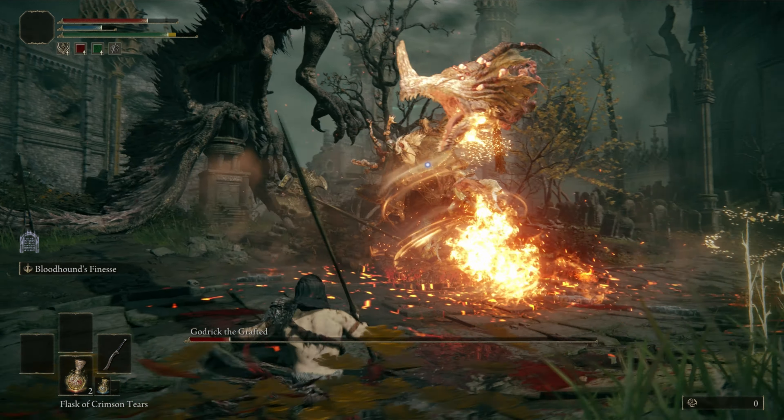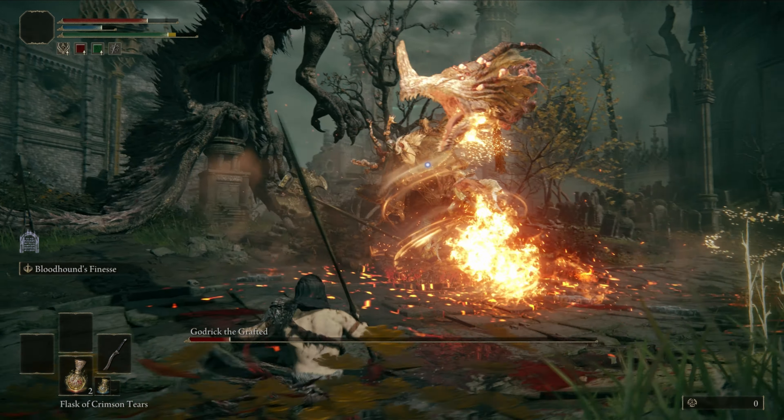This is an exact copy of the same attack from phase 1. The only difference is that instead of 2 projectiles he will do a huge jump attack. Roll towards him to dodge it.